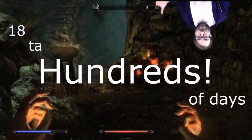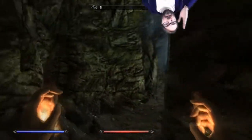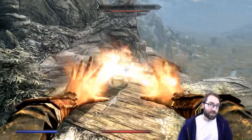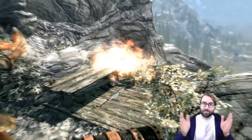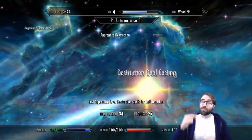This process can take anywhere from 18 to hundreds of days to actually instill a habit — it lands around 66 days on average. Maintaining the trigger-habit-reward system allows you to need less willpower over time, because you'll be using small Magicka costs, and as you gain skill it becomes easier and easier to maintain.